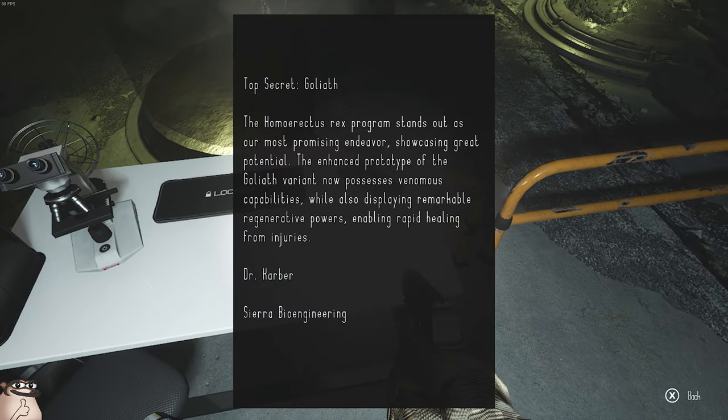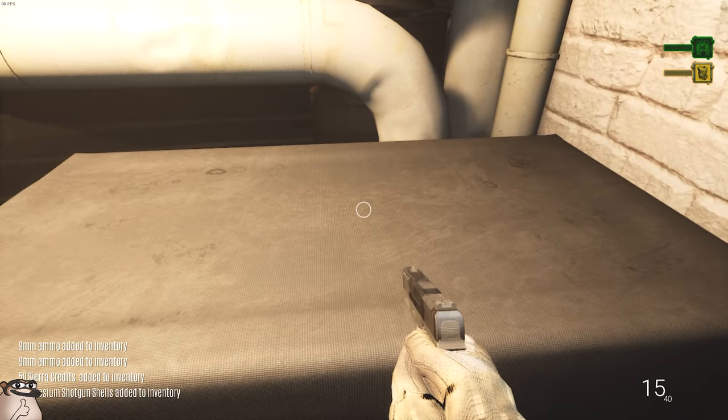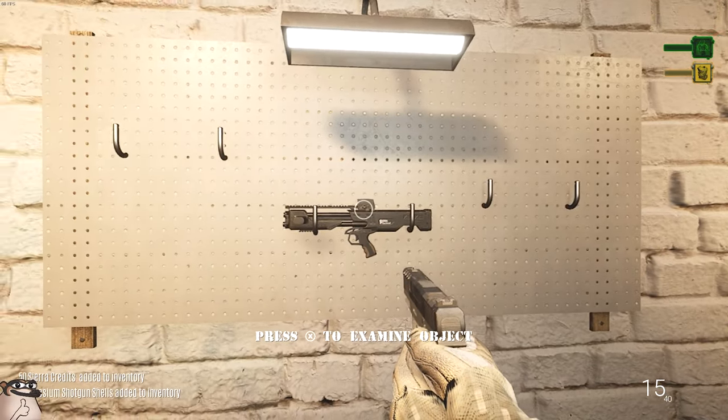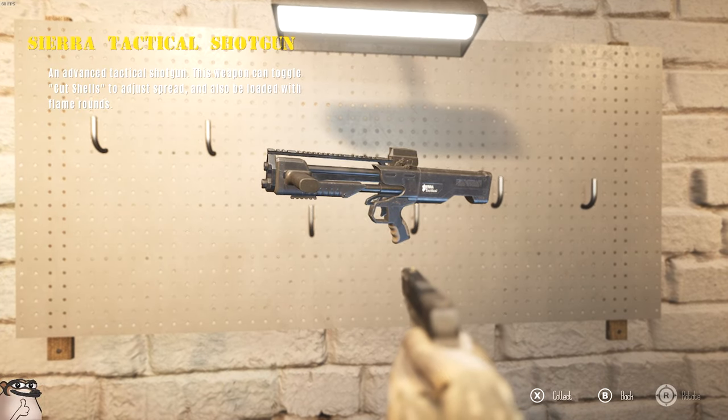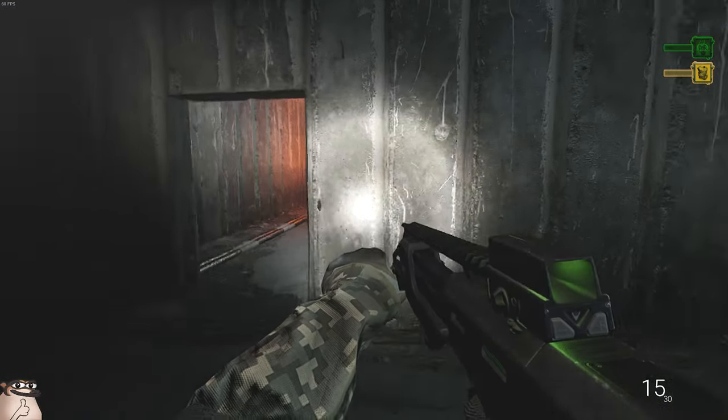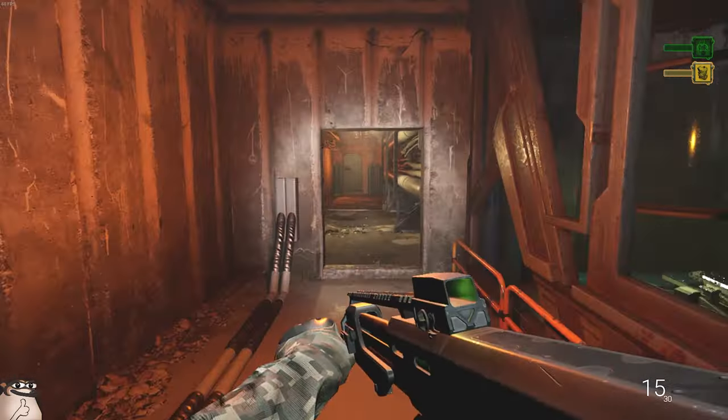The Homo Erectus Rex program stands out as the most promising endeavor, showcasing great potential. The enhanced prototype of the Goliath variant now possesses venomous capabilities while also displaying remarkable regenerative powers, enabling rapid healing from injuries. Some magazines, shotgun shells, magnesium shotgun shells — a tactical shotgun! I one-shot one of these little guys with a pistol and two-shotted him with a wrench.